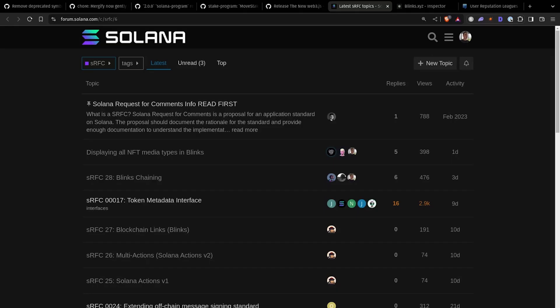Next up are the Solana Requests for Comments — the SRFCs. You can find them all on forum.solana.com, basically a public forum for anyone to open an open dialogue about anything in the Solana ecosystem. There are currently a couple of SRFCs focused on Blinks and Actions, which is the new hot thing in the ecosystem. If you have ideas for things that could be better or changed, feel free to post your own SRFC.